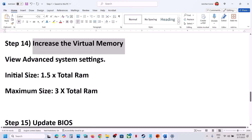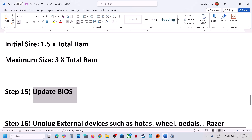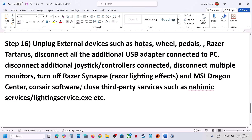The next step is to update the system BIOS. Go to your system manufacturer's website, select your model number, and update the BIOS. For laptops, make sure the battery is above 10% and the AC adapter is connected. Do not unplug the power cable while updating the BIOS. After the BIOS update, log into the computer and launch the game.